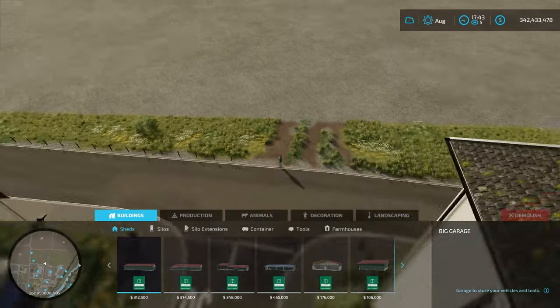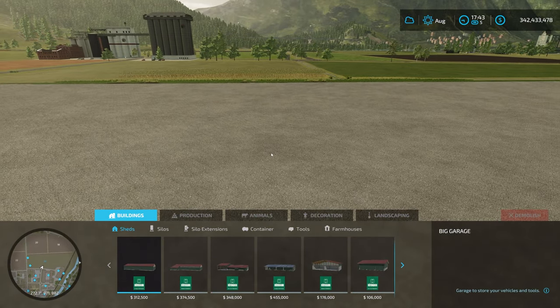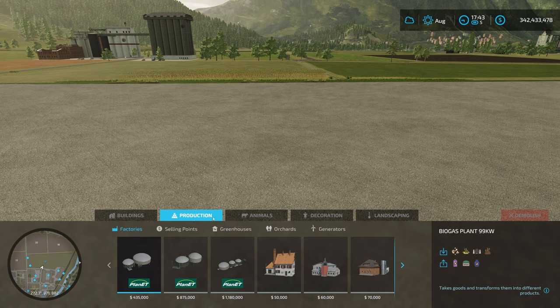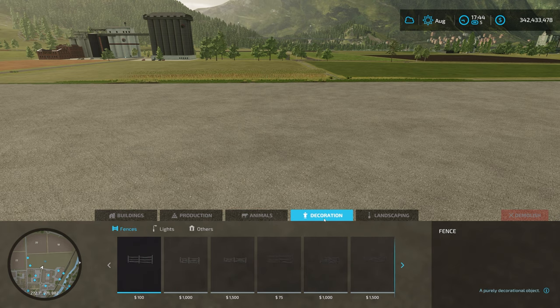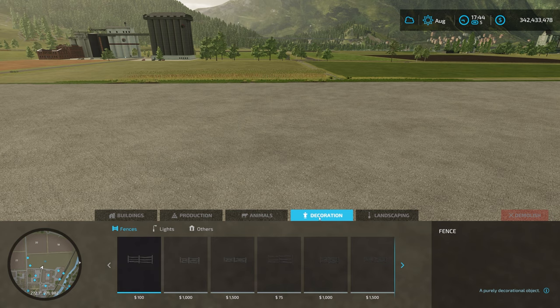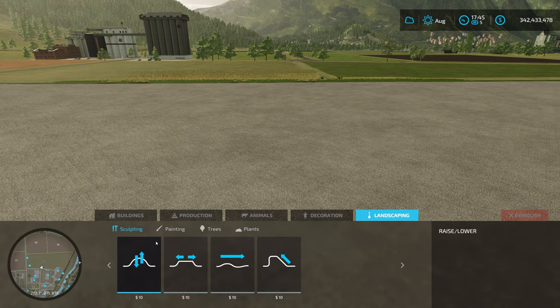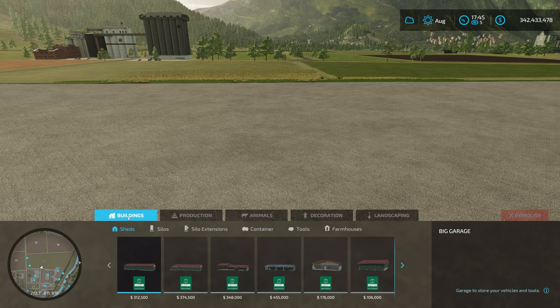If we click into Construction, it straight away centers on my avatar. We're going to move out to where we've got a bit of space. At the top we've got five different tabs: Buildings, Production, Animals, Decoration, and Landscaping. The landscaping we covered in another how-to video - I'll put the link above. We're going to concentrate on Buildings today.